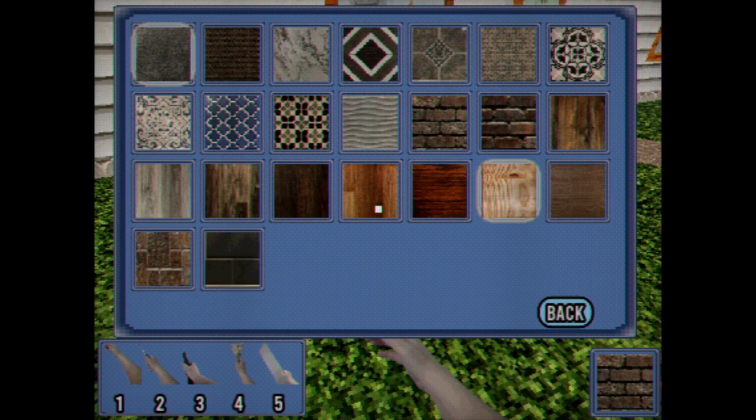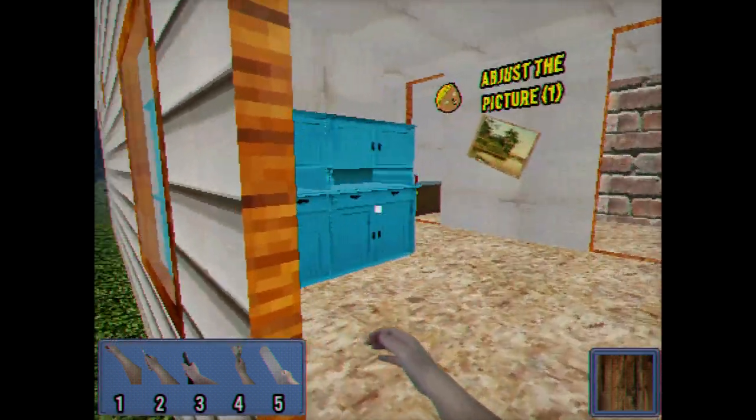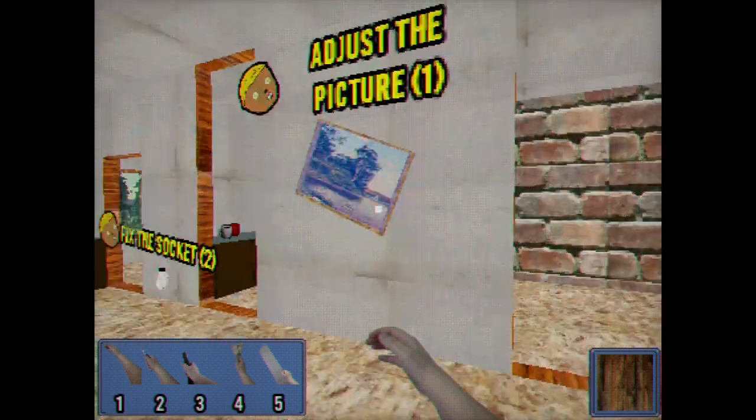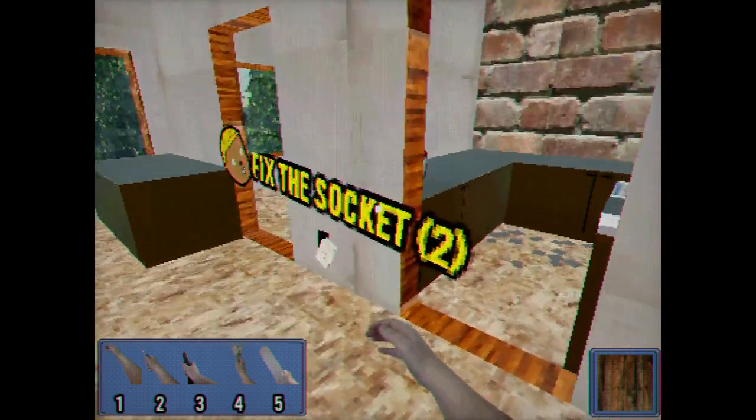Pick a material. Look at these tools. Let's start with the floors — let's go with a nice wooden floor.